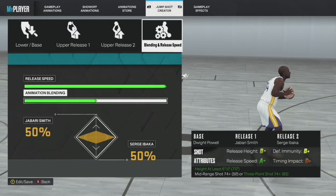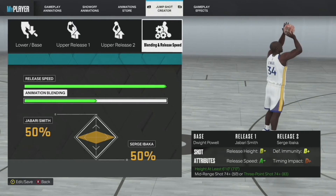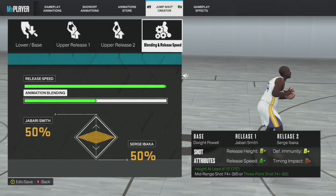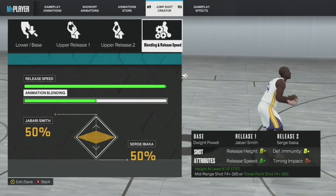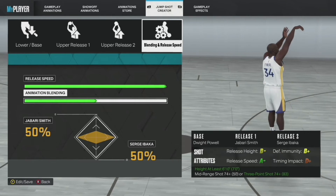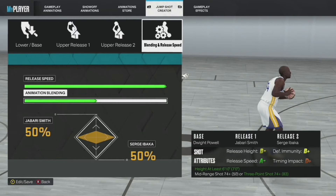This second jumpshot is what I'm personally using from day one. The timing impact is a D+, so it doesn't have the largest green window, but if you're good at timing your shots, this is going to be great. This is the fastest release speed I found for a 7-foot big man — it gives you an A-. The Dwight Powell base is really giving you that, and the Jabari Smith release one is giving you a faster release speed.